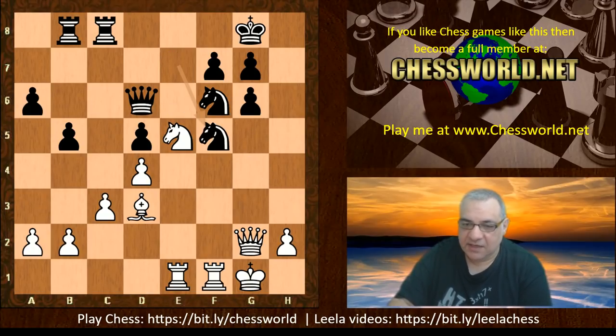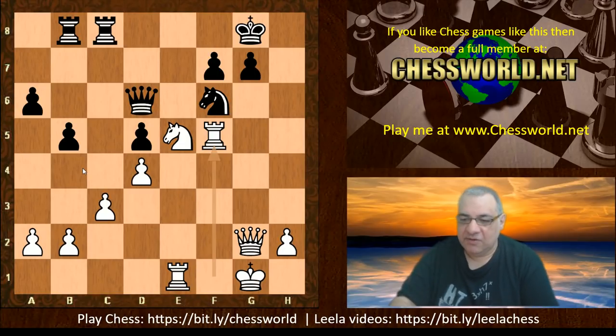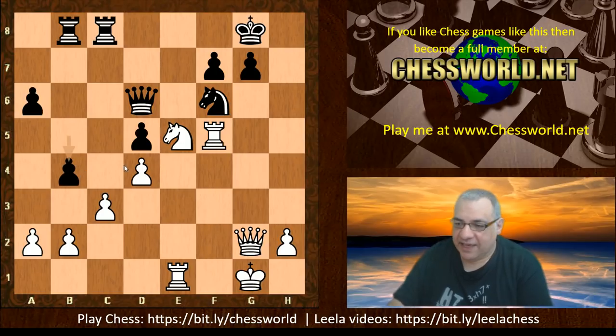So f5 here, trying to wrench open things and damage pawn structure and king safety. We have e takes, g takes, Knight takes, Bishop takes, g takes, and now Rook takes f5 — with a potential doubling on g7. This minority attack seems far too slow. The whole minority attack is not being convincing especially with this provocation from Knight f5.